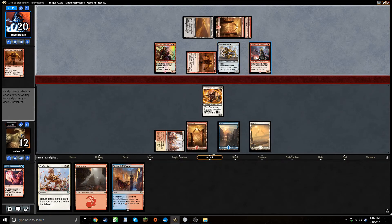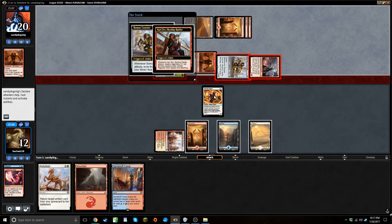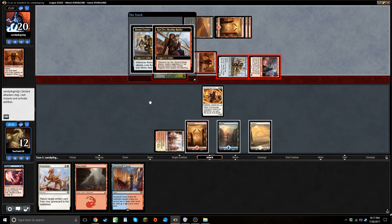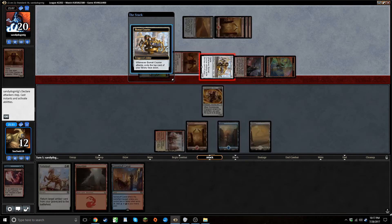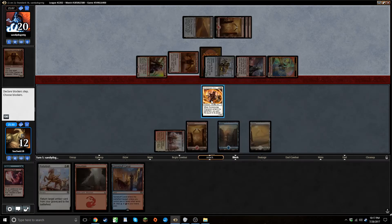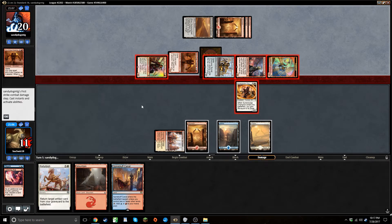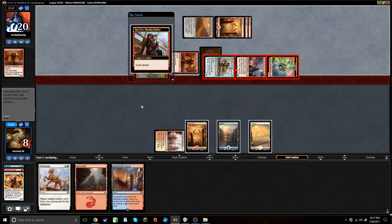I might just chump the hazard here. The alternative is blocking Brawl Mac Courier and taking eight — I can't really afford to do that. I can chump and then bring back the Sun Scourge. If I draw an artifact this turn I can discard it with the eternalize ability, and then refurbish it the turn after. Let's see what we draw.